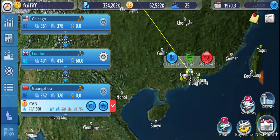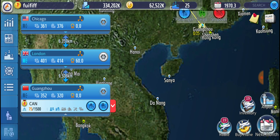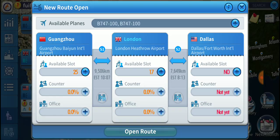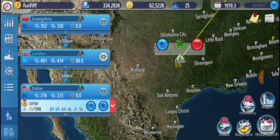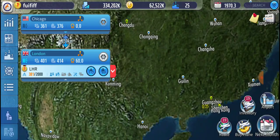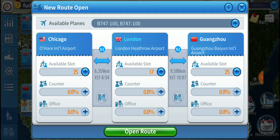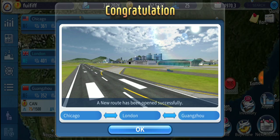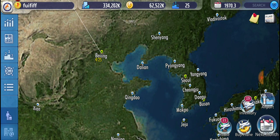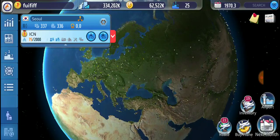If you go too far, routes drop from four to three schedules a week. For example, Guangzhou to London to Chicago gives three schedules, while going slightly farther to Dallas drops to three. That's a 33% difference in how many schedules you're getting, so you want to stay at four schedules where possible. If a route falls to three, try to keep it as far as possible to stay near the threshold before dropping to two per week.